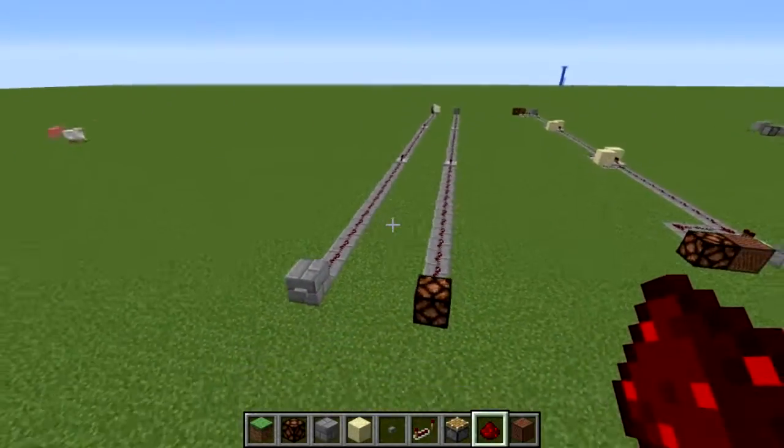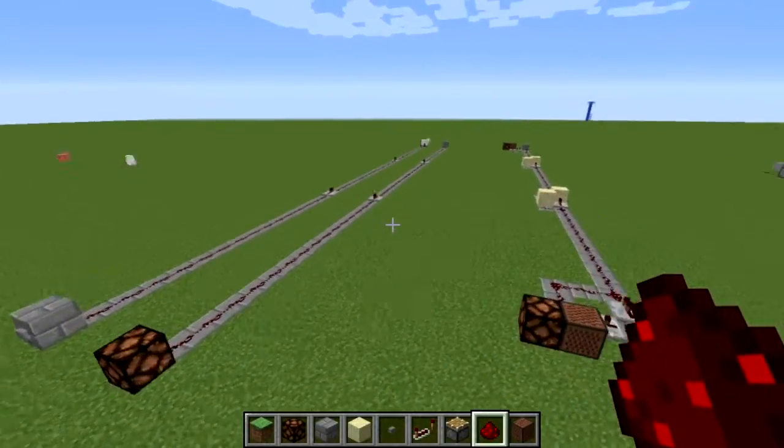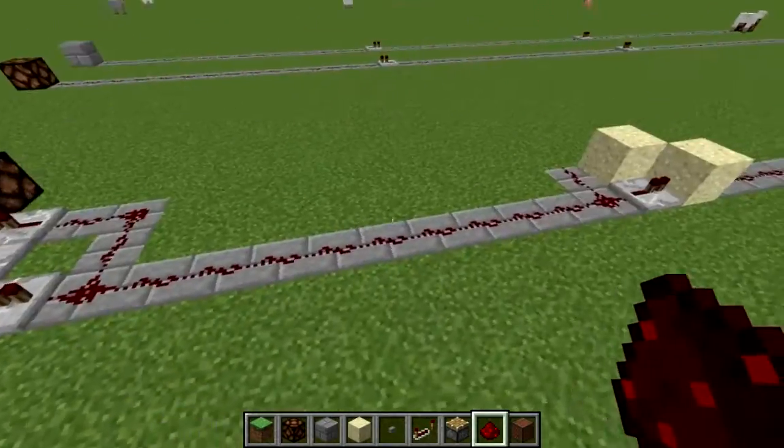Previously we needed a huge line of wire going both directions, and we couldn't do it with one. So I came up with two different redstone creations that allow us to send a signal two ways along one line of redstone.